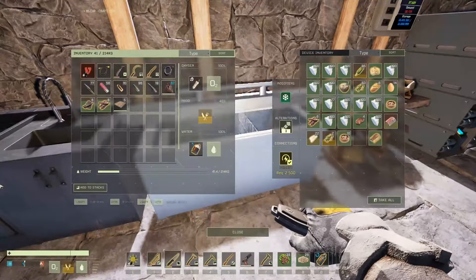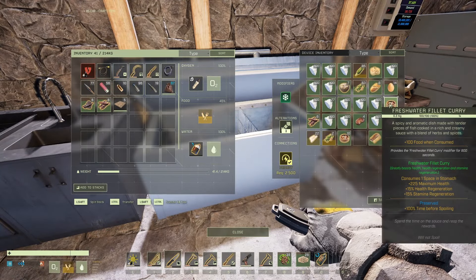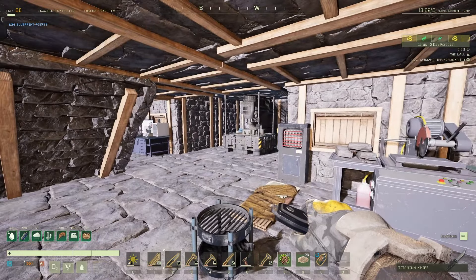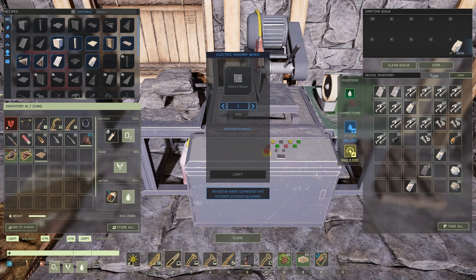Thank you all for joining me and welcome back to Icarus. We're going to be continuing with the basement — I want to sort out all the actual walls, and then we can go from there. I don't know whether I'll be able to do them all, this is going to be quite a few. After that we can start working out the different sections we're going to need for the storage, and where that's going to go. The power is already there, we just need to get it all connected.